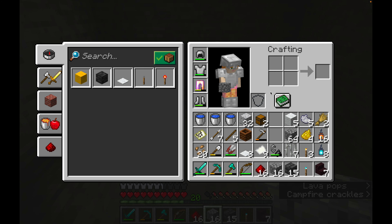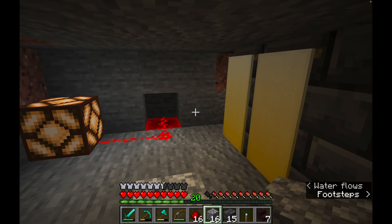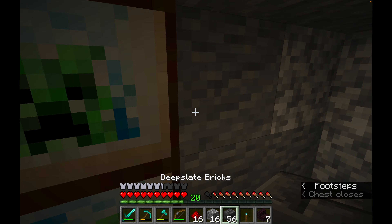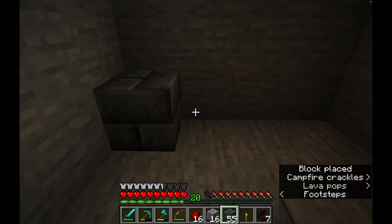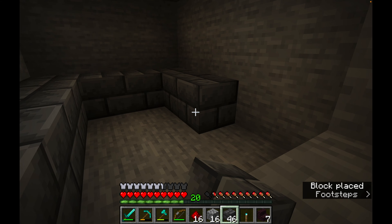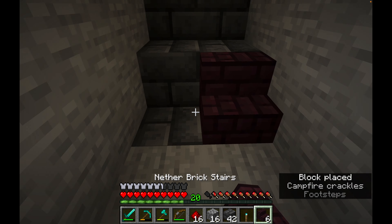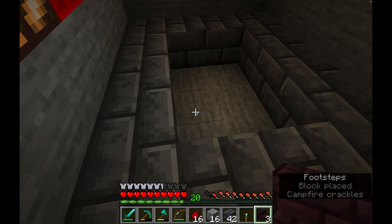I'll cut that out and put a lamp on top to look nice. For the jacuzzi I'd quite like to use deep slate bricks. Let me check I've got enough — yes, I should have enough. There we go, step there and a step there, nether brick steps into a little jacuzzi.